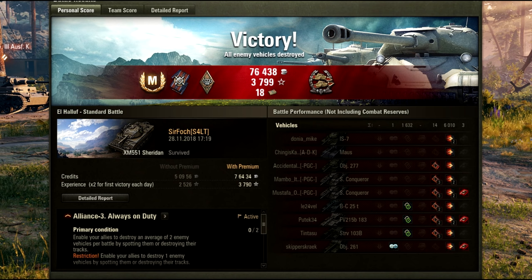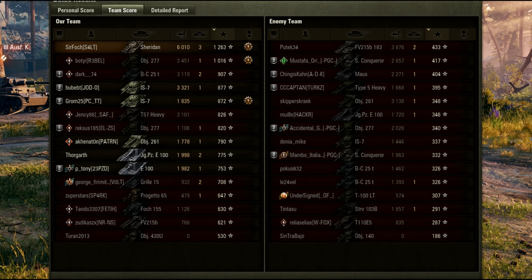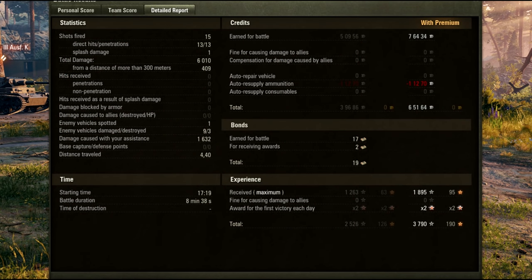Here's the end plate — Ace Tanker, 3799 experience with the double, 18 bonds, and a Confederate medal. Ended up doing 6010 damage, 1632 assists, and 3 kills. I have to say, failing with the Sheridan derp for many games is probably worth having one of these games every once in a while, because I enjoy derping people in the face or doing proper ass inspections on unsuspecting heavies or mediums. This is way more satisfying to me than shooting with the little gun. Games like this keep me going with the derp, even though realistically the regular gun is significantly better on average in every way. But the fun factor on this gun for me is definitely much higher, and I don't think I'll ever change my mind on which gun I'm going to use. I care about games like this way more than the average.